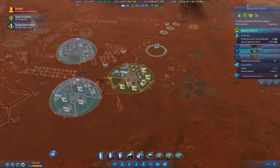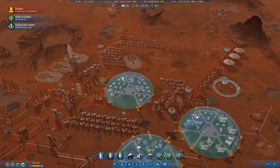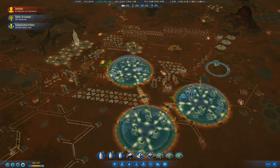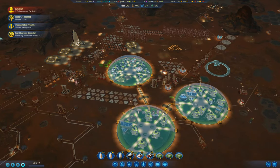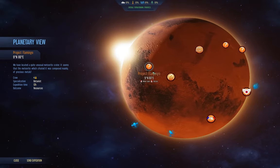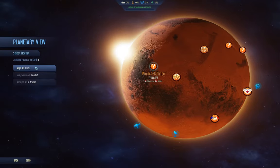That will solve our looming shortage of rare metals. Planetary anomalies - that one needs four botanists and gets us resources, that one needs a constructor and gets us resources, and that's a transport. We'll send an expedition.